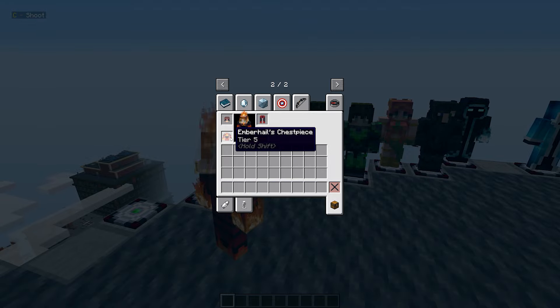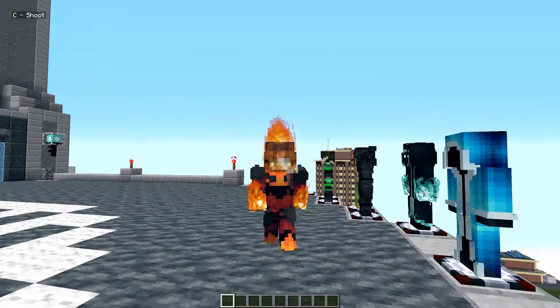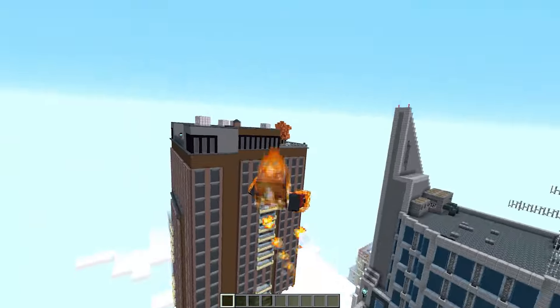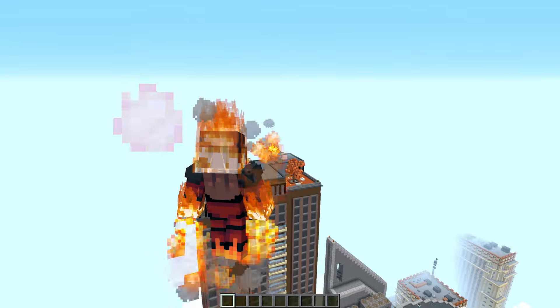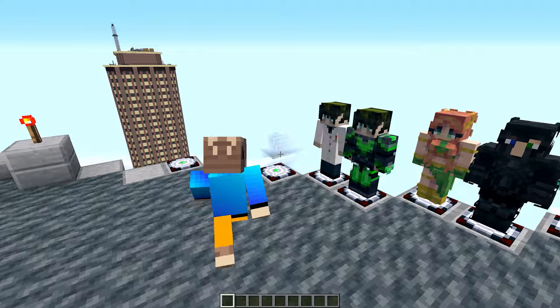Next one is Amber Hail — sorry if I'm pronouncing it wrong. This is just a regular fire character who can fly. She can throw fireballs and shoot fire — just a regular Human Torch type of character.